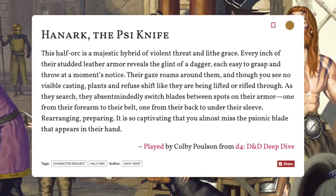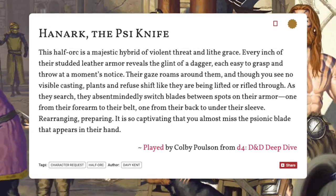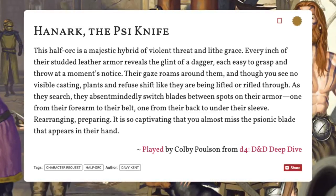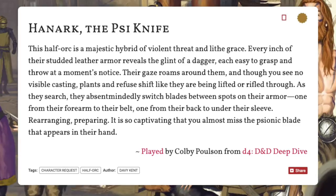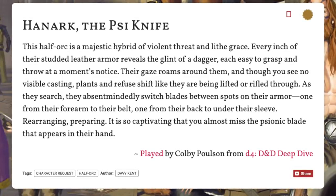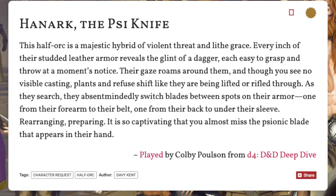Let's pause and read what my friends at Describe came up with for this character concept: 'This half-orc is a majestic hybrid of violent threat and lithe grace. Every inch of their studded leather armor reveals the glint of a dagger, each easy to grasp and throw at a moment's notice. Their gaze roams as plants and refuse shift like they are being lifted or rifled through. They absent-mindedly switch blades between spots on their armor — rearranging, preparing — so captivating that you almost miss the psionic blade that appears in their hand.'